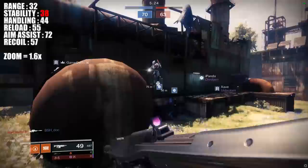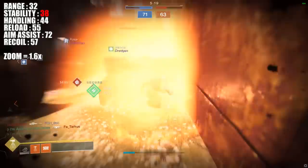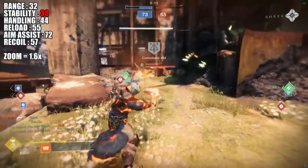Steel Feather — it's the only randomly rolled Kinetic 720, it's unique for that fact alone. These 720s kind of bridge the gap between an SMG and an Auto Rifle, and it's got a very nice open 1.6x zoom scope. But with Steel Feather, it has a glaring weakness: its 38 stability stat.